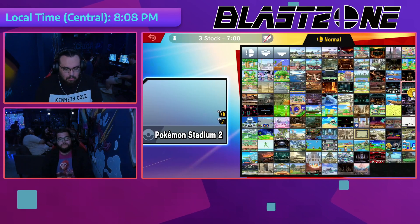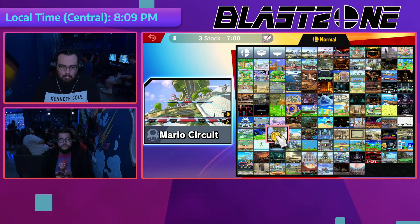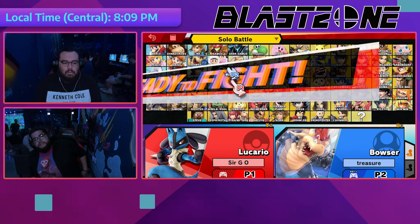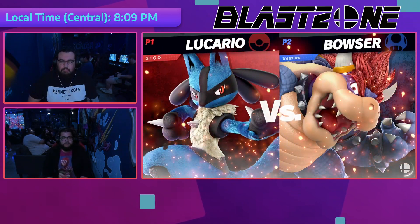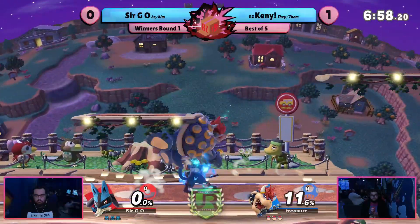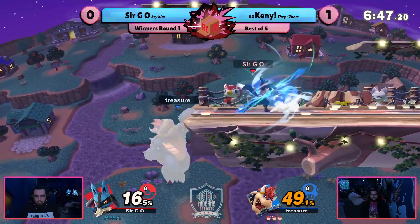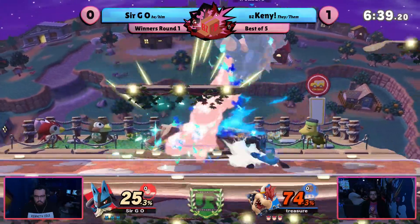Town and City. Switch to Lucario. This is an interesting switch. Lucario is notoriously not very great against heavies, or any character that can kill early, because then you don't get to capitalize on that aura. Especially on Town and City — very volatile ledge traps from Bowser. He can kind of just take your stock at like 50 on the ledge. But so can Lucario. And with the smaller side blast zones, you can probably get some nice early stocks.